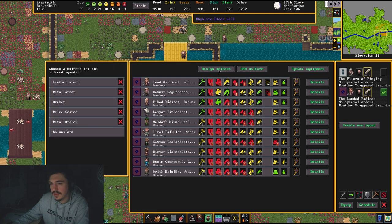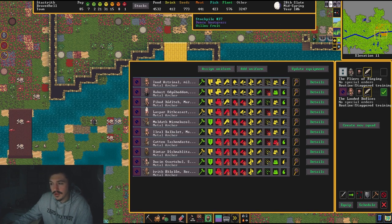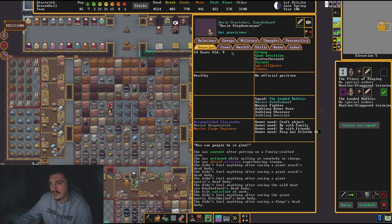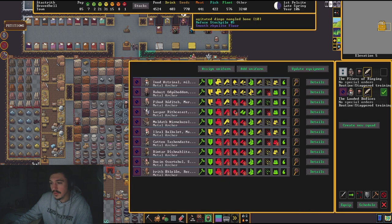After saving, go to Assign Uniform and select Metal Archer. As you can see, my archers are now equipping their gear — it takes a moment as they go into individual boxes to grab each piece. Looking at Dosem, they have an iron buckler, boots, a quiver, bolts, a backpack, and a water skin. That's looking really good.